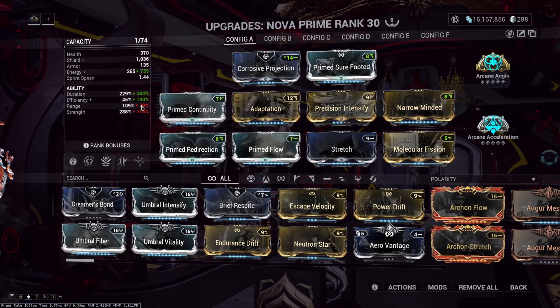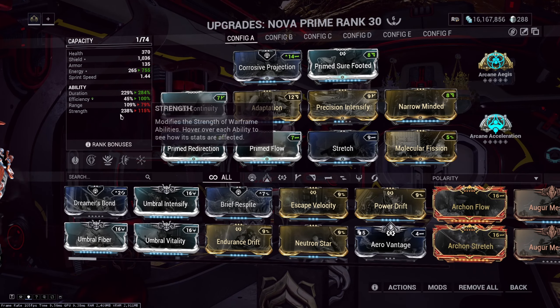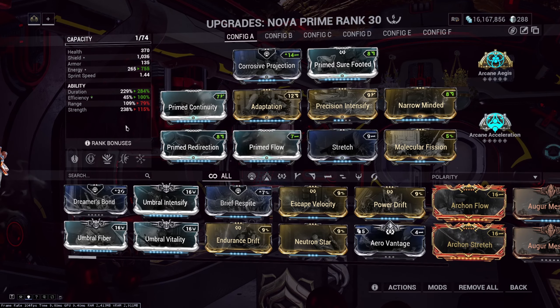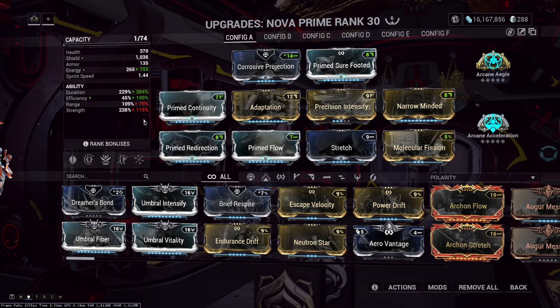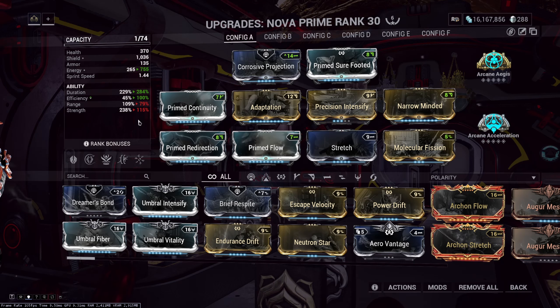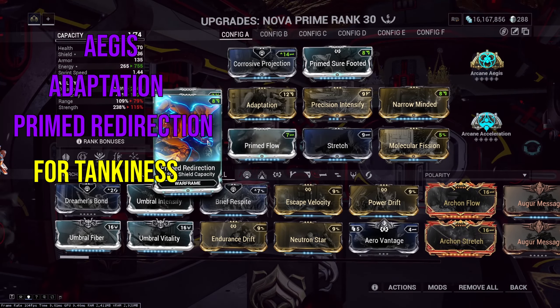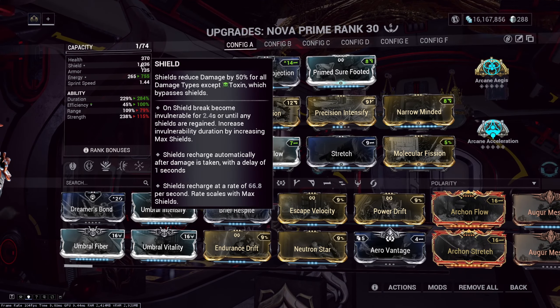We start off with the standard Nova build. This one is a slower speed Nova that you would go for your team, and it's very simple. You just go as much duration as possible, just like before. You don't have to go 45% range anymore — having a bit of range feels really nice, and you can even mod for more if you want to use some other subsume ability than the one I have here, which is going to be Dispensary. Generally, this is an all-rounder build that utilizes a support Nova for a mission that you play with a squad.